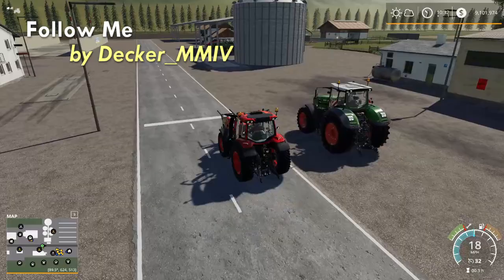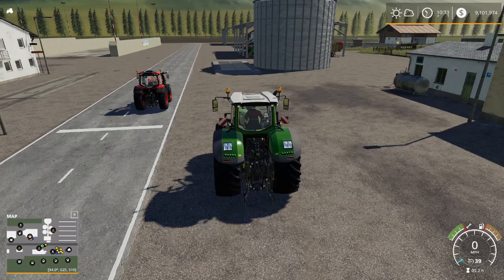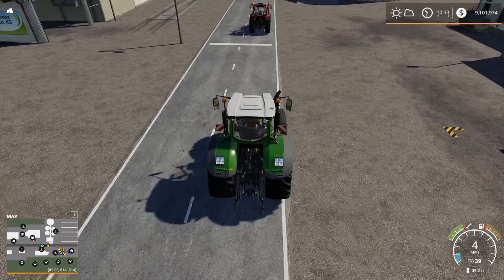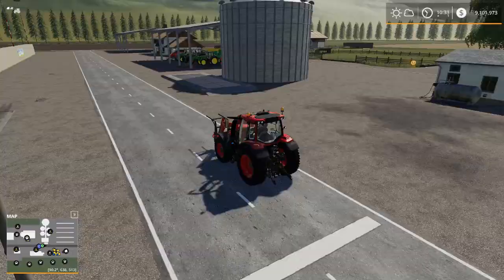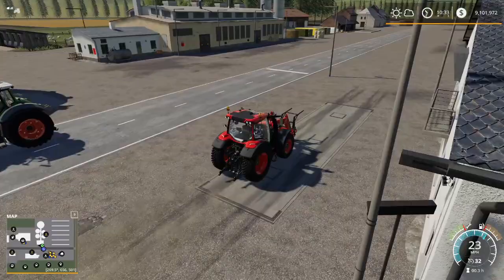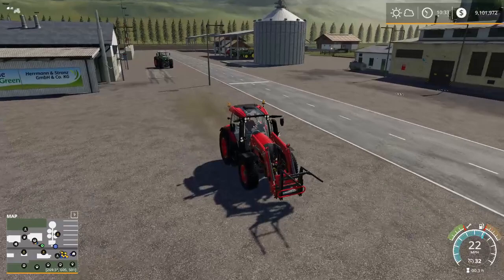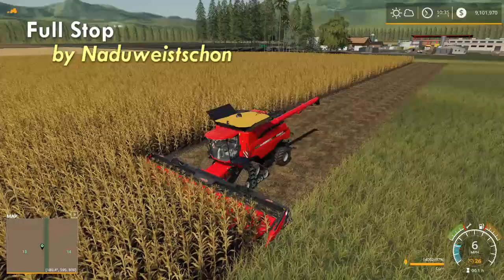Follow Me by Decker MMIV is one of the most powerful mods I've ever found. While basic in concept, it actually has a lot of uses. The most simple is if I want to get a tractor to follow me back to my farm — I pull it up behind my lead tractor, hit Control F, and now I've got Follow Me set up. Anywhere I go, this big old tractor is going to follow me. This can be set up in multiple configurations with as many helpers as you can get to work, which is 10. Check out my Follow Me tutorial for more information — Follow Me by Decker MMIV.